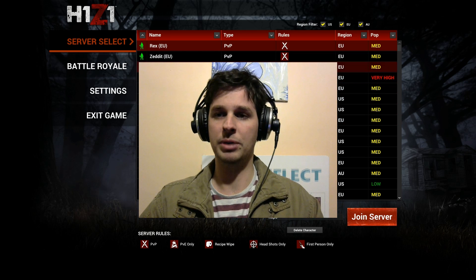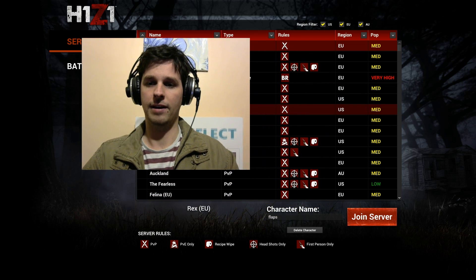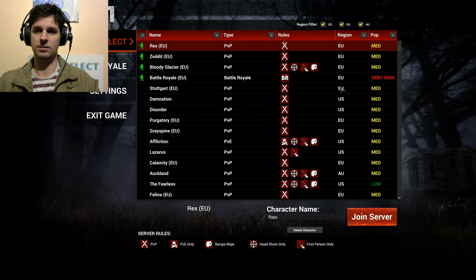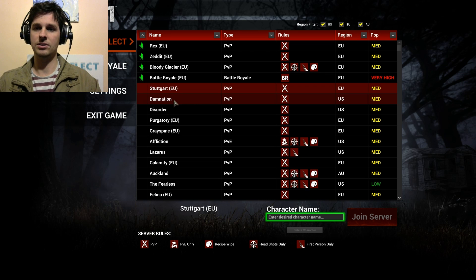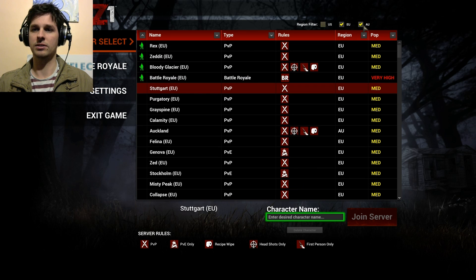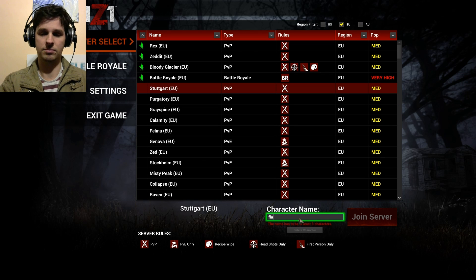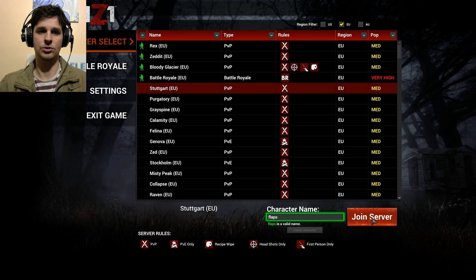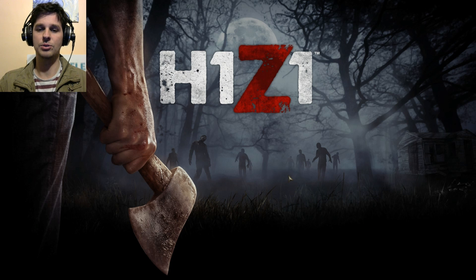I'll pick a new server so we know we're starting right from the beginning. A medium one should be fine. It's best to pick the one closest to where you live so you'll have the least amount of lag. Put in your name and join the server. Servers are quite good with H1Z1 — they usually get you in quite fast.